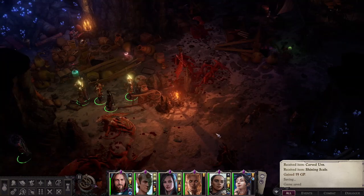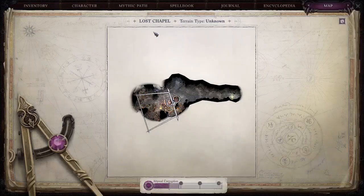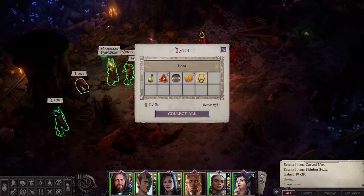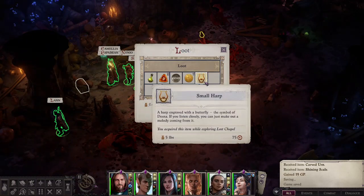Hey everybody, this is PopShun and we are looking at solving the Desna altar puzzle. We're currently located in the Lost Chapel. There's a cave here and I'll show you the entrance as we exit, but we want to come up here to this chest and loot this small harp.